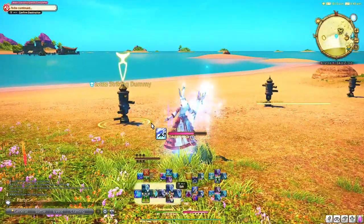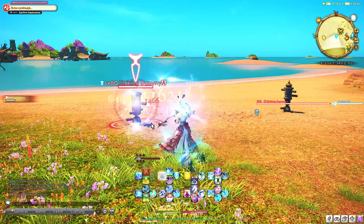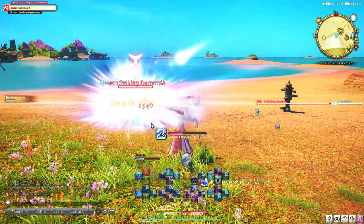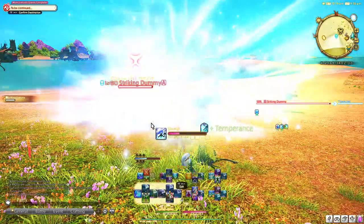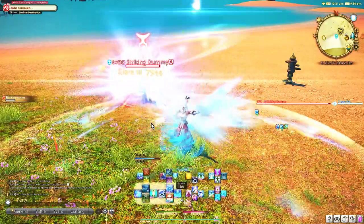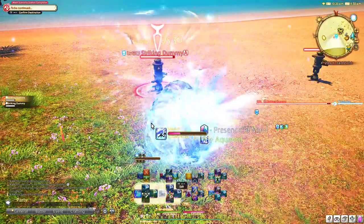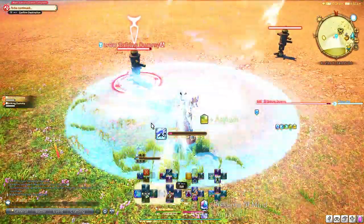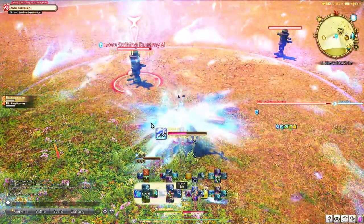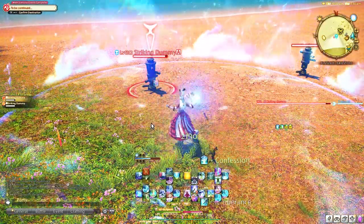This setup will be completely fine for all content in the game. Once you hit level 90 you are able to change some things around, but only if you're not doing leveling roulettes or anything that can down-sync you. If you're only going to be doing level 90 content or above, you can move Cure 1 and even Cure 2 to the top cross hotbar and bring down more important abilities like Confession or the healer bubble Asylum. I don't like to do that though because I like to mimic these two portions of the cross hotbar between all my healers so that GCD healing and damaging is in the exact same place.